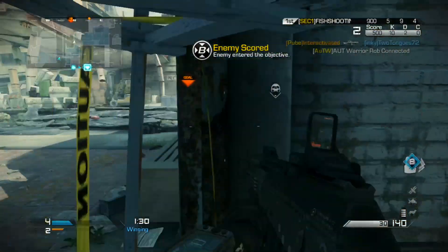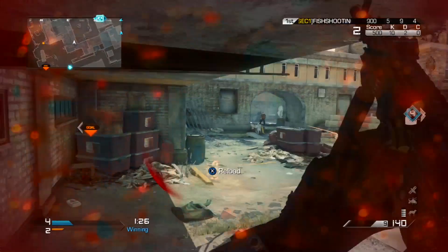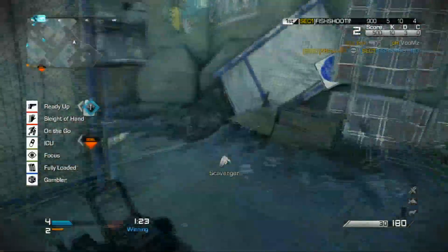ICU is an underused perk in Ghost. This comes in useful when playing smaller maps where action is constant and health regeneration can be the difference between life and death.